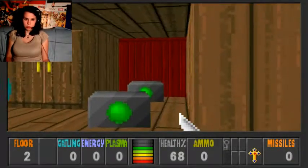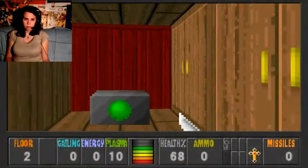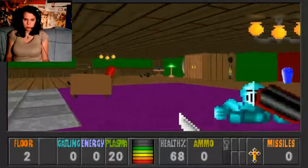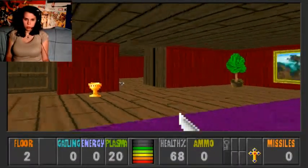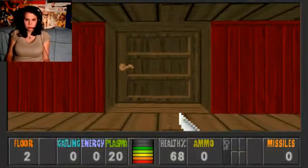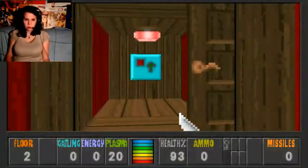That should be a mega health there. This should be ammo. And we have the item again to pick up the pink cup. So far so good.